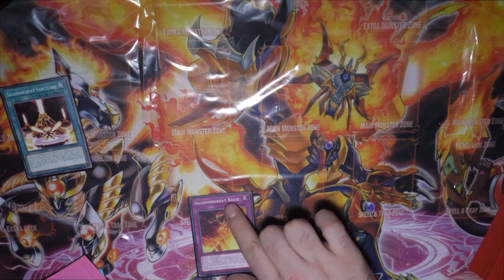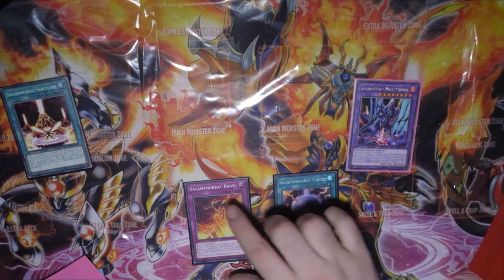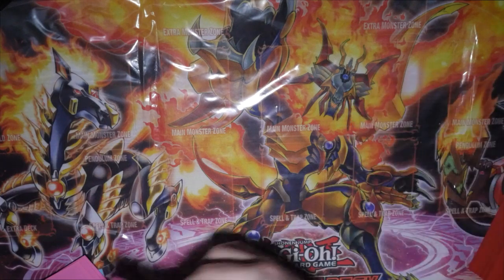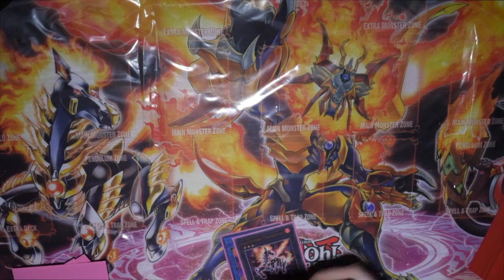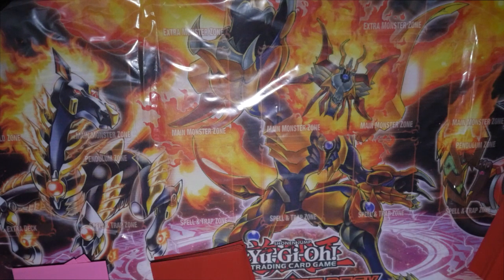This also allows you to keep Rage in hand that you've saved, and a Salamangreat Circle. You can use Circle to protect Chimera from monster effects if they somehow survive. If they find some way to survive, you still have plays to extend your board. Fair play to them if they pull it off — but that's the OTK route covered.